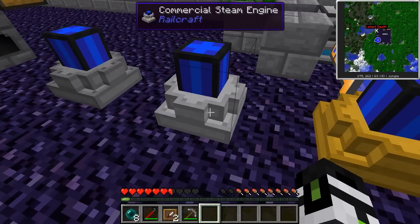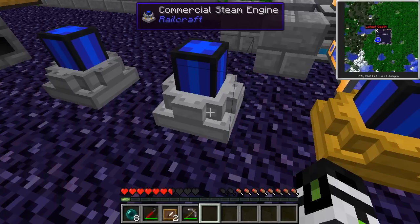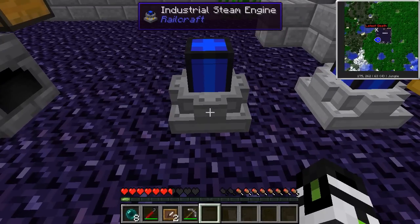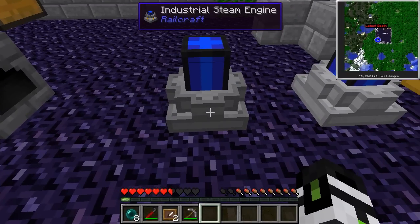After that, you have to make a commercial steam engine, which will produce up to 4 Minecraft Joules a tick, but it won't make steam on its own — you'll have to supply it. And last but not least is the industrial steam engine, which outputs a whopping 8 Minecraft Joules a tick — that's 160 Minecraft Joules a second.